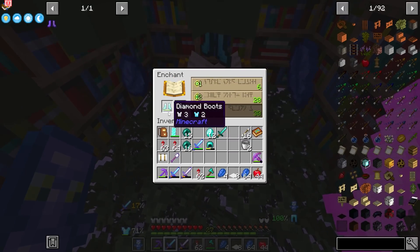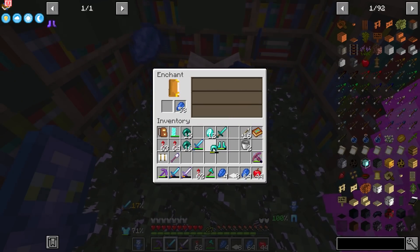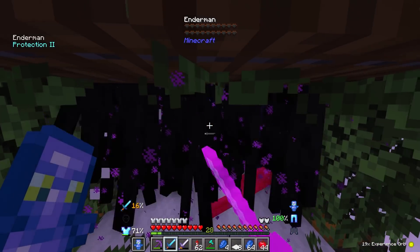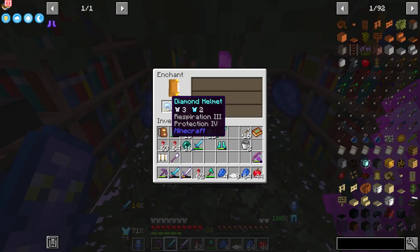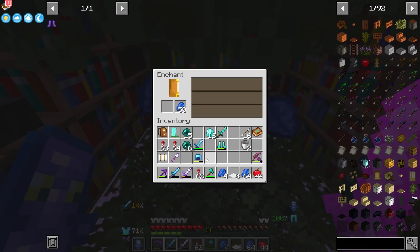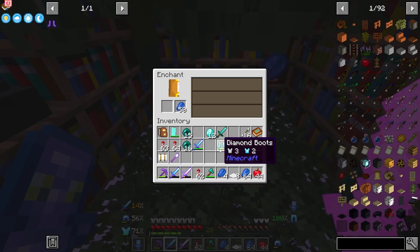Depth Strider's not bad. Respiration's also not bad — that could also have Protection on it. So I'm going to keep re-rolling, and once I get some good enchants I'll show you. There we go — Protection and Respiration. I'm going to call that a good one right there, that is going to work. We can get Unbreaking 3 by other methods.